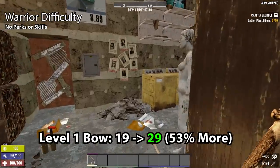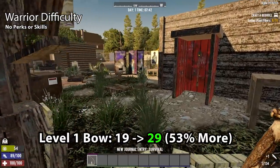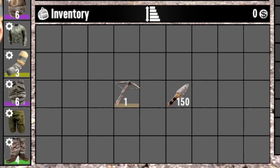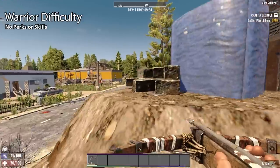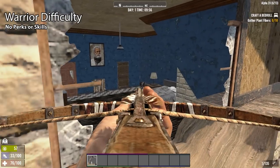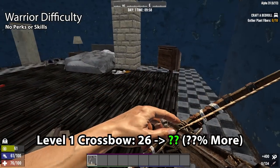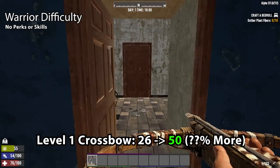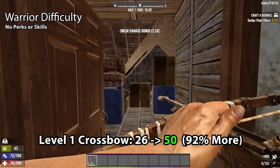This is absolutely huge, and strangely not the biggest buff in this video — just you wait. Alpha 20's gold star most improved employee of the month is the iron crossbow. The level 1 iron crossbow with stone bolts is the worst crossbow available. In Alpha 19, the iron crossbow had a damage offset of negative 6, but in Alpha 20 it has been changed to 0. So in Alpha 19, it did 32 minus 6 equals 26 damage. In Alpha 20, it does 50 plus 0 equals 50 damage. That is a 92.3% buff.